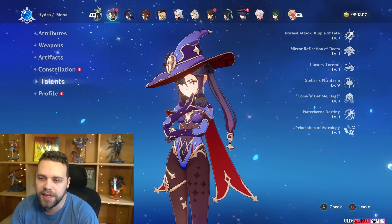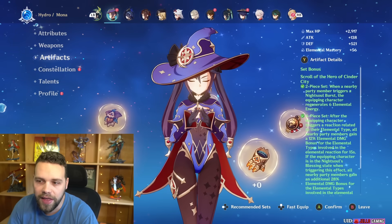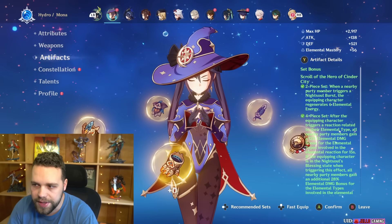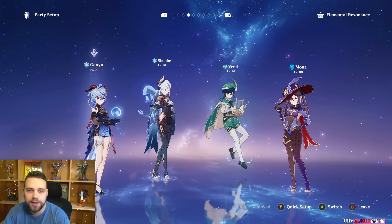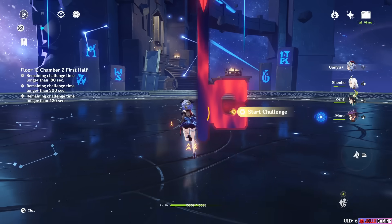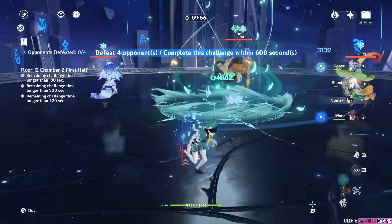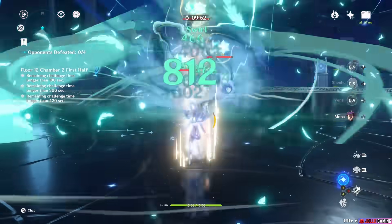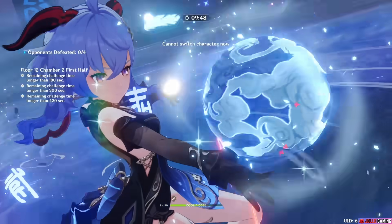A unit is only as good as the teams that they're on, and that is the biggest thing — aside from all the buffs, the teams are the biggest factor. Her original team was the Morgana team, which consists of Mona, Ganyu, Venti, and a Cryo slot — Shenhe being the best, Diona historically also being used. This team really badly needs the damage, so I highly recommend Shenhe, but overall I highly do not recommend this team. It relies heavily on abusing Venti's grouping, and most Abysses have a lot of enemies that cannot be grouped by Venti, so this team falls off real fast.